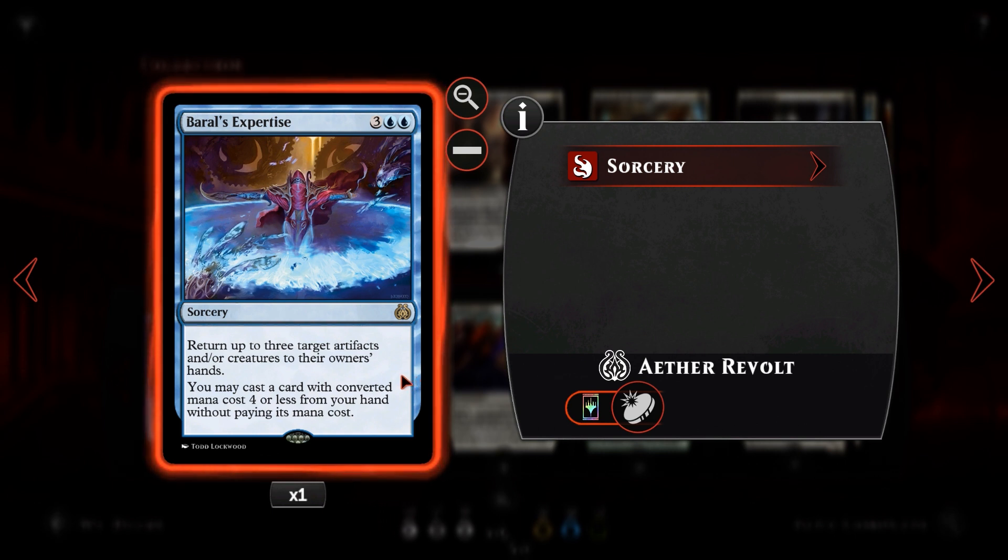Baral's Expertise is a one-of mostly because it's sorcery speed and won't always come in handy. However, Green Warden can bring it back if it proves very useful. Being able to cast a four-mana-or-less card for free on top of bouncing three permanents is enormous value. Next we have Linvala, the Preserver — for four and two white, a legendary 5/5 Angel with flying.